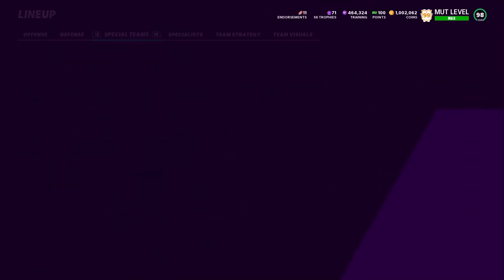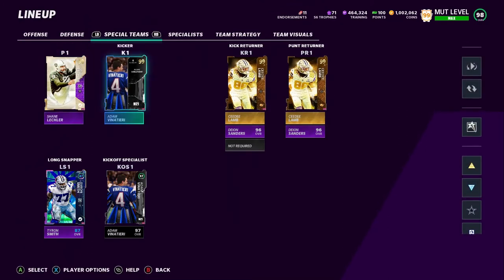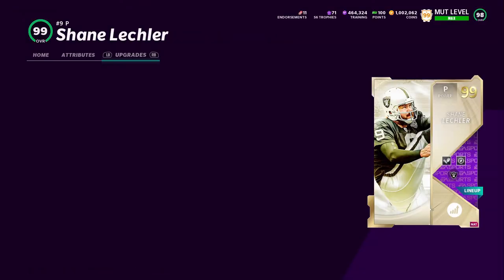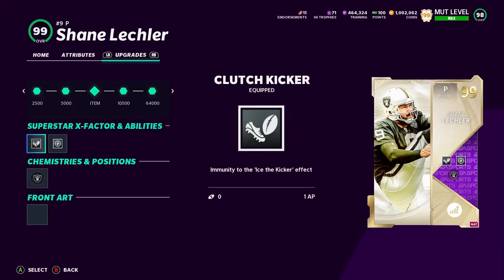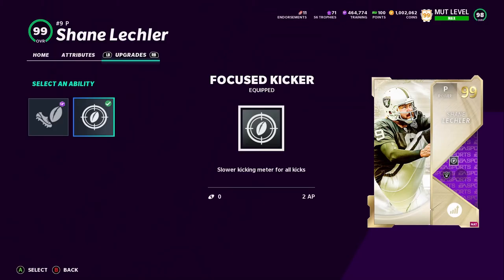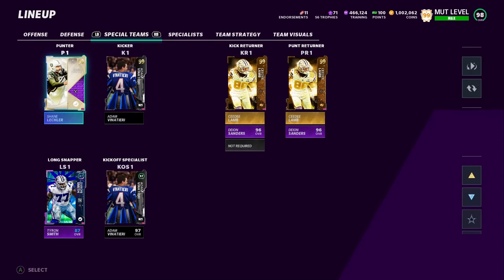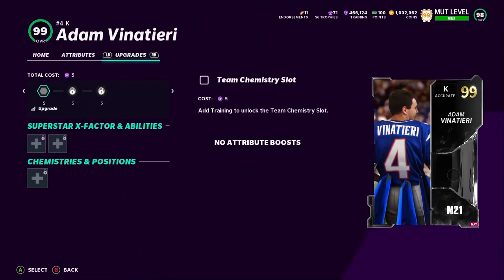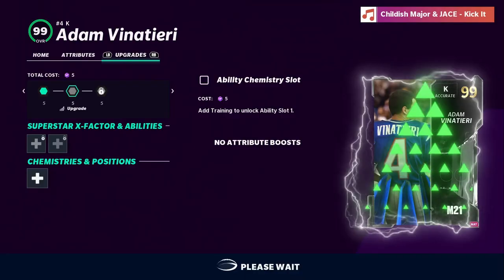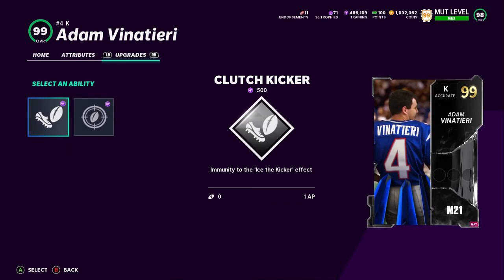Let's check out our squad and see how it's looking — we're getting there. We got a kicker and punter now. Oh, I just realized I put focus kicker on the punter — we don't even need it on him, I wasted that training. I need to put it on the kicker, because he's the one that's actually going to be getting iced and stuff.